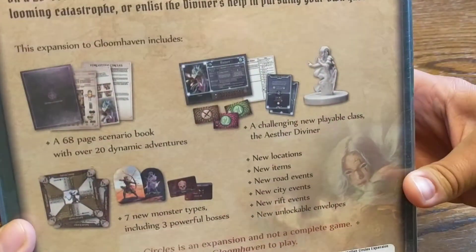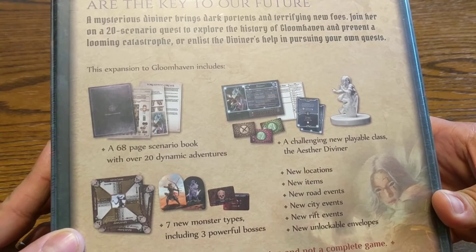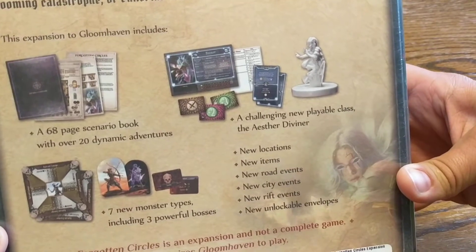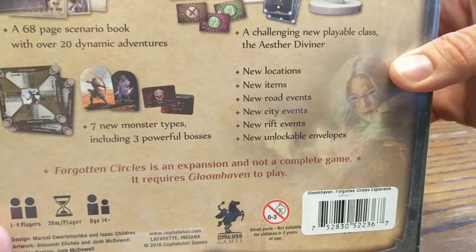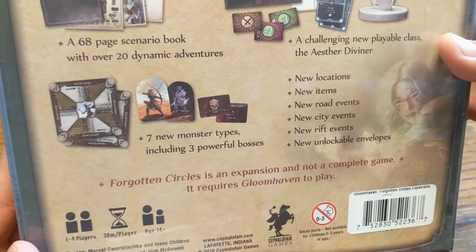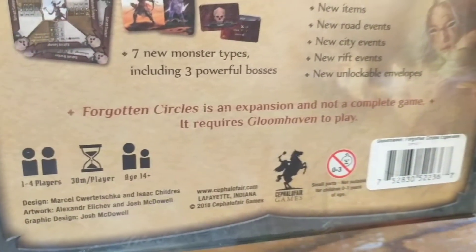On the back here we can see that it's got a 68 page scenario book with over 20 dynamic adventures, a challenging new playable class — the Aether Diviner — new locations, new items, new road events, new city events, new rift events, new unlockable envelopes, seven new monster types including three powerful bosses. It's for one to four players, 30 minutes per player, age 14 plus.